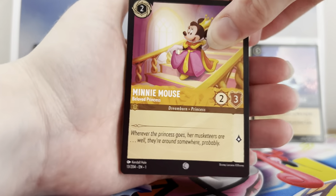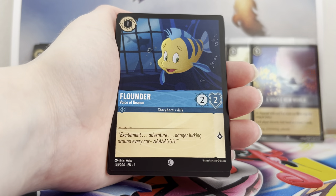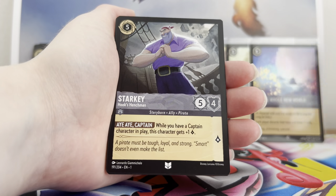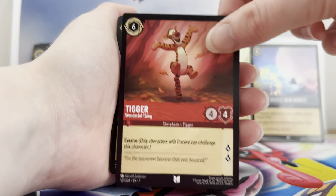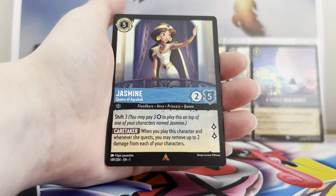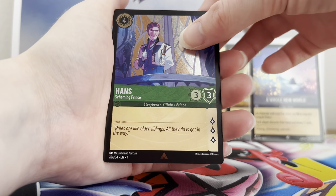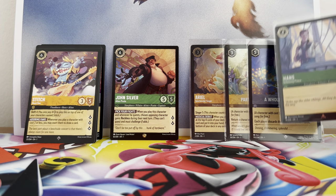Next pack: Minnie Mouse, Friends, Meg, Flounder, Tips, Beast's Mirror, Starkey, Tigger — really cute one, don't have the rest of the Winnie the Pooh gang yet — Pascal, Jasmine, Flotsam, and a Hans rare foil.